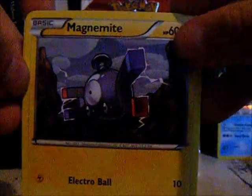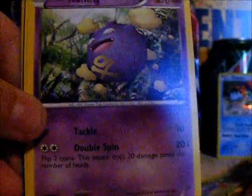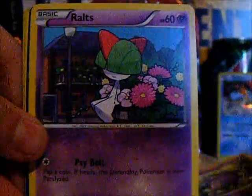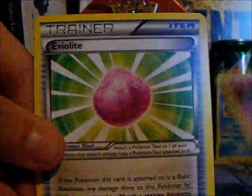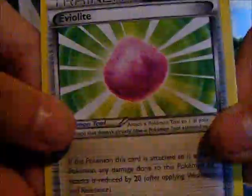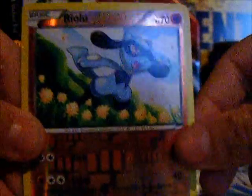Starting with Plasma Storm — I haven't looked at any of the cards. Here's the code card, which will be on my Listia. Hoping for some really good pulls. We have Magnemite, Bambi, Turtwig, Corphish, Ralts, Durant, Golbat, Eviolite. The reverse is a Riolu.